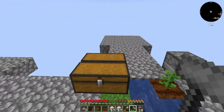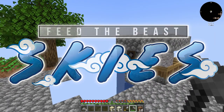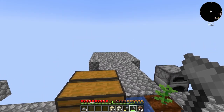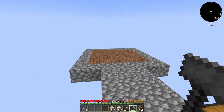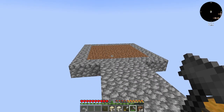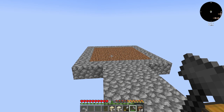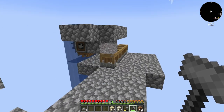Hello everybody and welcome back to FTB Skies Let's Play. Between episodes I went ahead and made myself a small tree farm. I've extended one side of the platform — not 100% sure what I'm going to use that for yet. I came off in this direction which is going to serve as a multi-purpose area where I can build up a cobblestone tower and then hammer it down into dust, sand, and gravel.